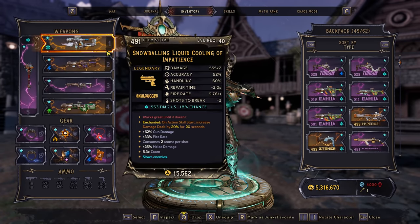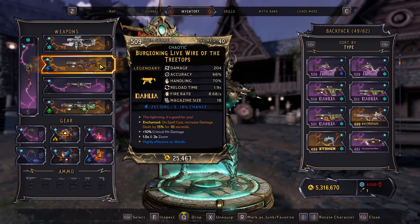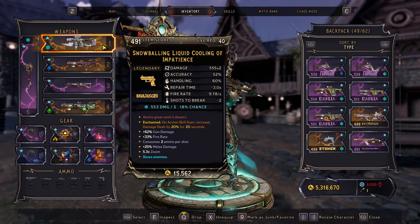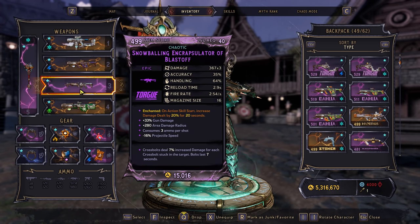Liquid Cooling is a no-brainer — mine's not even Chaotic, I've been on the hunt. That's for our boss melts. LifeWire I like using against the Green Boss and just as a backup. Purple Torgs are good for bossing as a backup over Liquid Cooling, and they're really, really good.